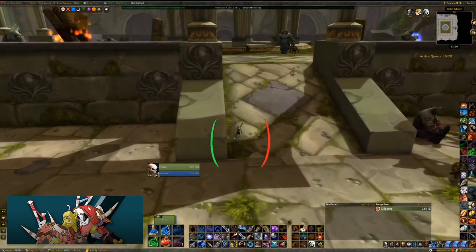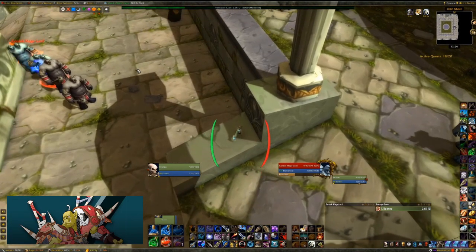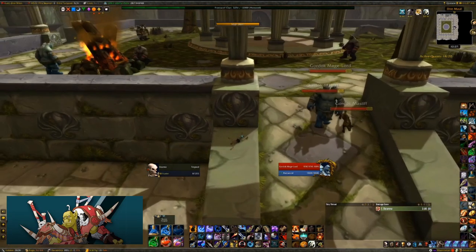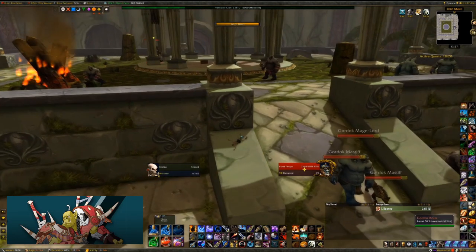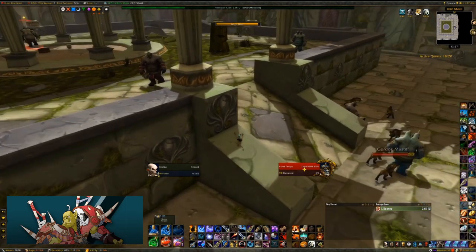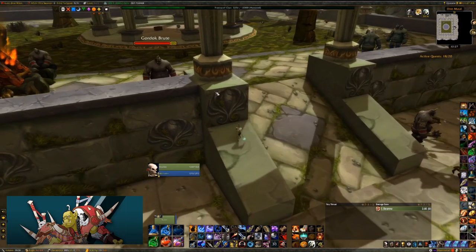Right here on this ledge is a reset point which I'm going to use because that pad is right there. I'm going to hop up here, they're going to reset, I'm going to feign death and wait for this pad to go by again. This is like the worst pad set you can get - usually you can come right through. I waited so the pats could start going so you could see all the trouble spots.